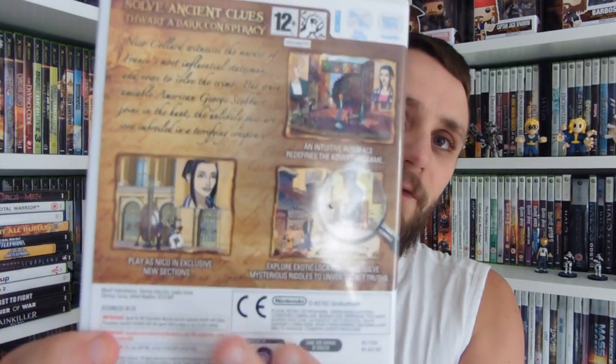On a trip into my local CEX we found Broken Sword: Shadow of the Templars — the Director's Cut — for just £1.50. This came out originally on PlayStation and I remember a friend having it; I borrowed and played it and it's a really interesting good game. I have Broken Sword 2 as well and all the Broken Sword games across various consoles. Being the Director's Cut you get extra sections playing as Nico, the French girl he meets in Paris. And being a point-and-click game I think it'll work really well on the Wii with the remote, so looking forward to playing through the whole story.